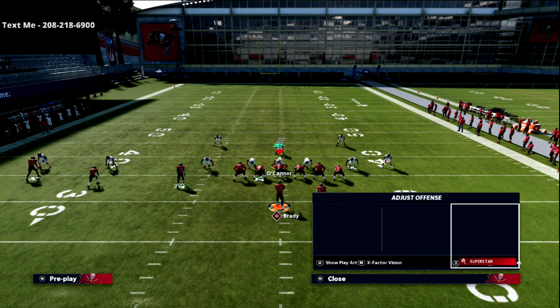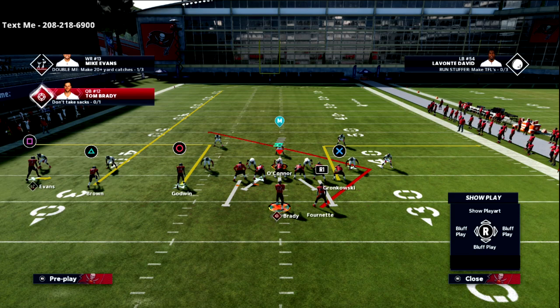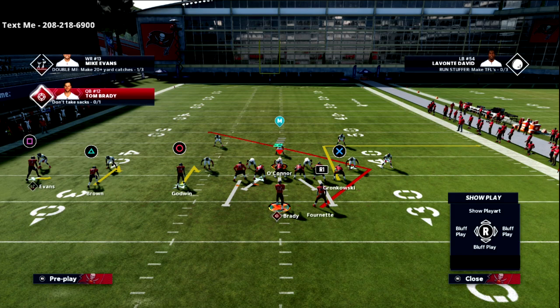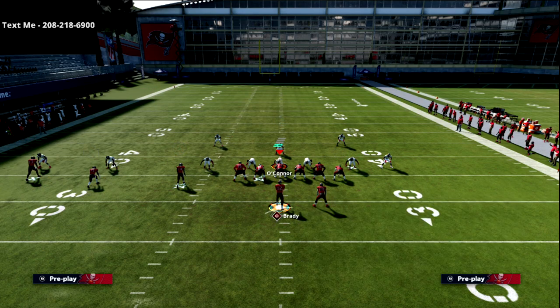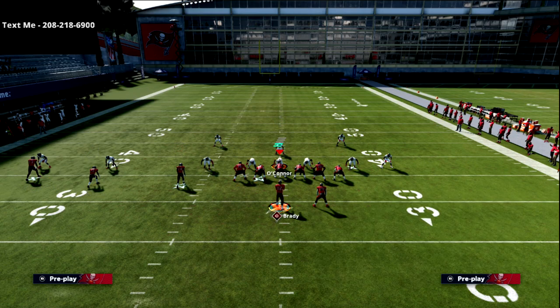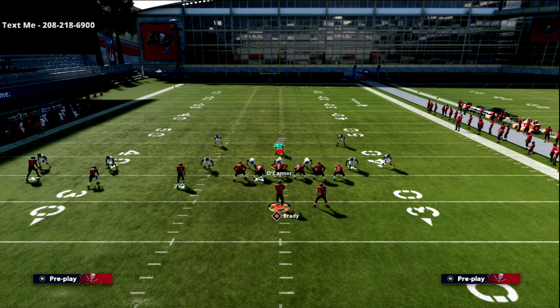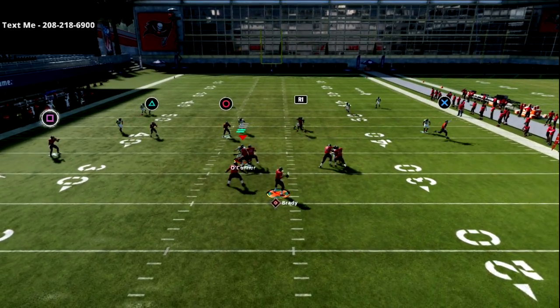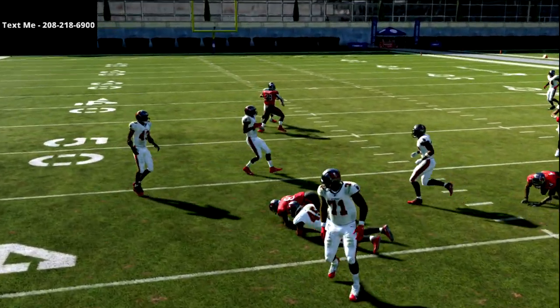All we're going to do is smoke screen the square receiver, put both of the other two receivers on hitches, and then with the tight end I like to put him on an out route — like a five-yard out route — or if you have hot route master, you could put him on a corner. This concept is so good against zone and really good against zone pressure. Basically the left side beats zone and the right side beats man.